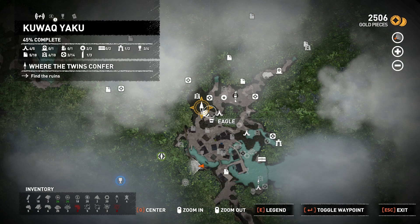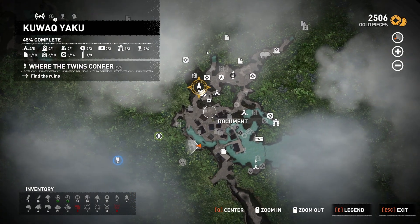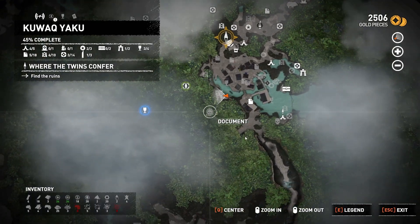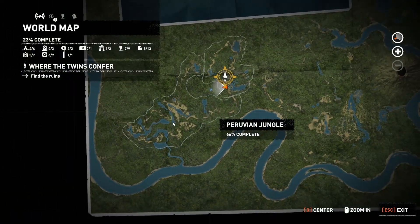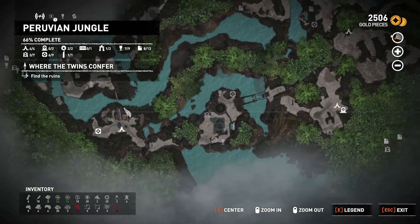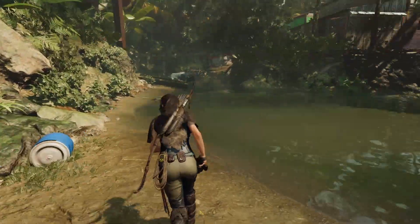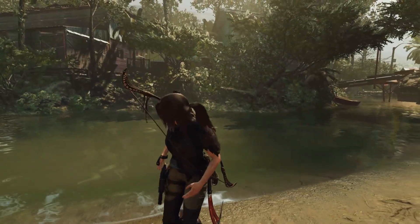What do we got? Vistage Nine Striders Boots. Anything else? Doesn't look like it. Alright, let's try to get out of here.